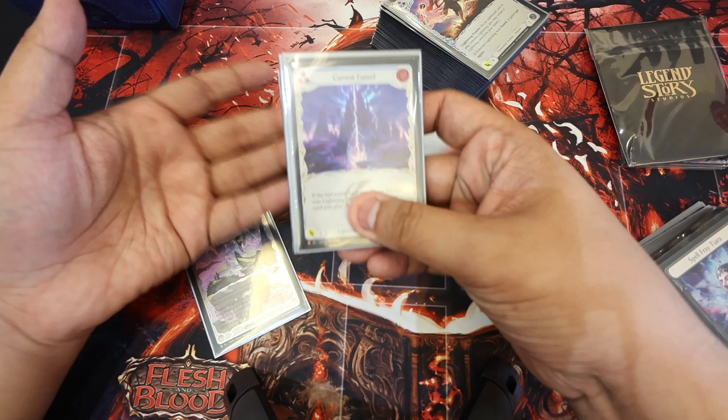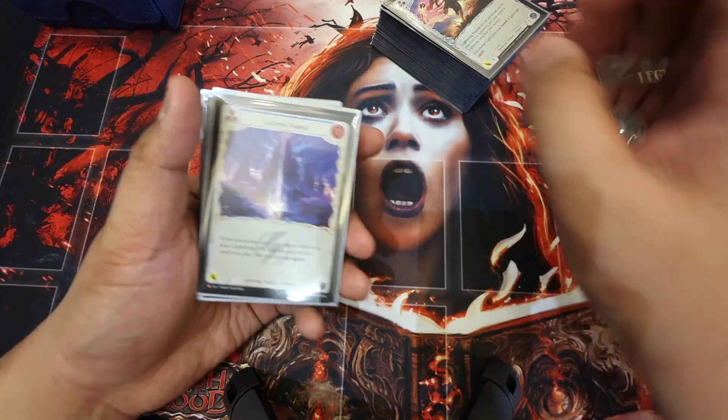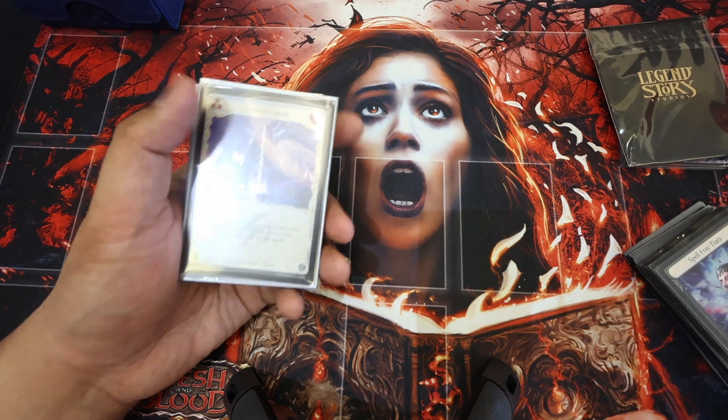So we have the deck over here. Let's start with the blues, and then the power cards, and then our reds, and then our sideboard, equipment, and all that good stuff.